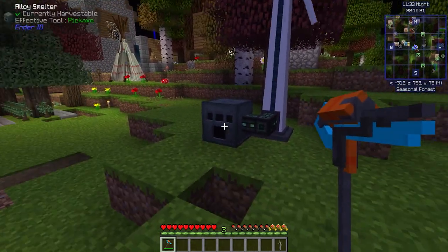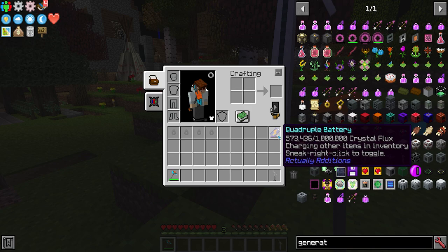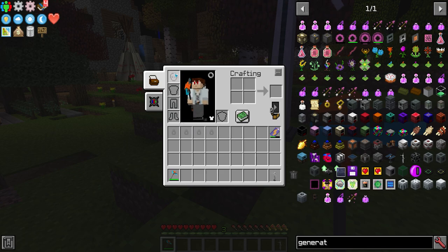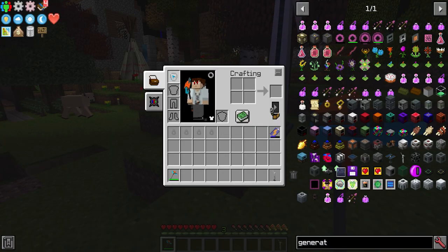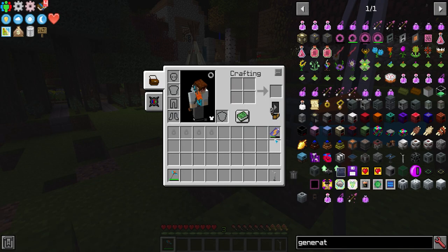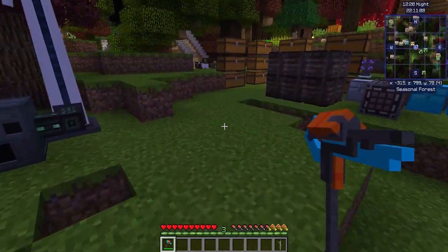Along with these three things — generators, cables, and machines — you also have items that store energy, used for the sole purpose of charging your other items. Because a lot of times you'll have armor that uses energy and items that need energy as well. So if you have six different things that use energy, it's a lot easier to have one battery item provide that energy in your inventory, and then when you need to recharge, you just take that one item out rather than taking all six things out one by one.